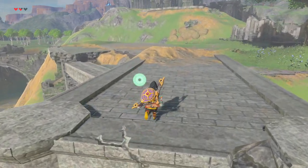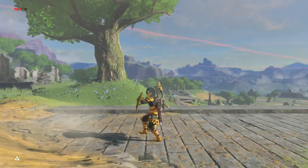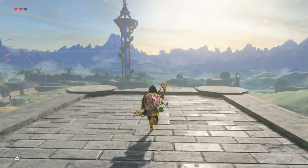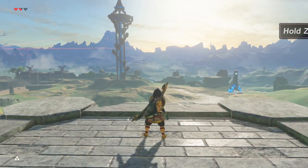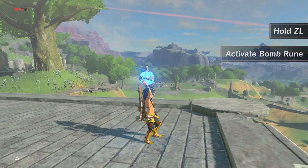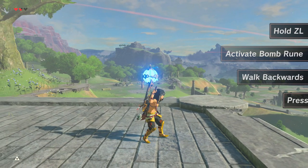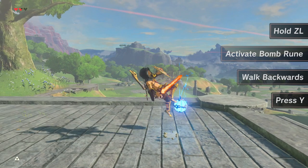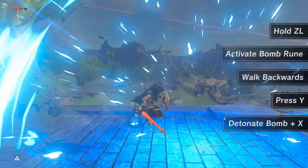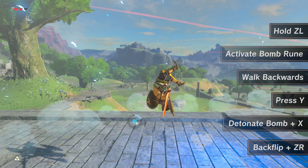Here's the fastest and most advanced method of doing it. First, make sure you have a shield and a short sword equipped — this will not work with a two-handed weapon. Now hold ZL, activate your bomb so Link is holding it above his head, and walk backwards. Press Y a single time to let the bomb fall in front of you and simultaneously press the left bumper and A to detonate the bomb and jump. Finally, just backflip and press ZR to go into bullet time.